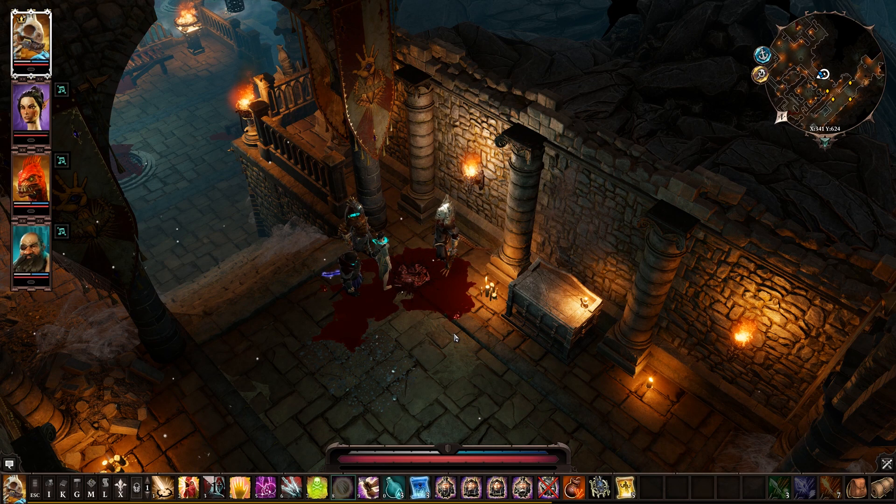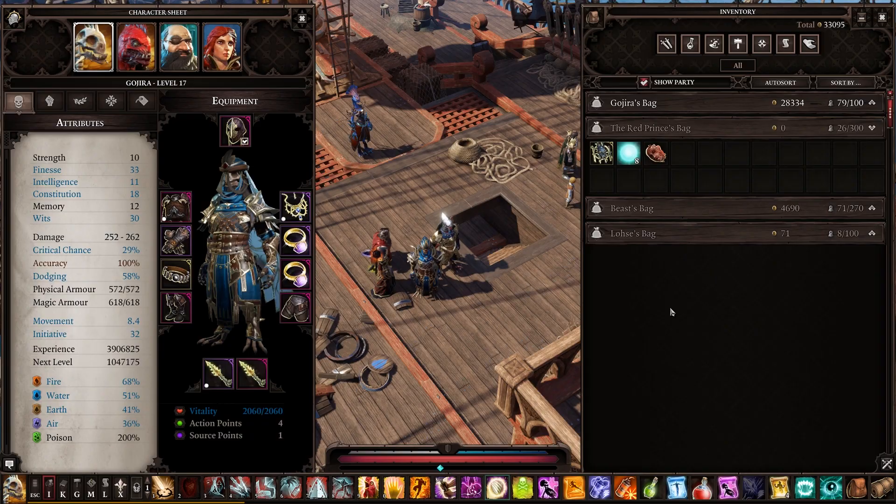So now we're basically almost done with making a mask. But unfortunately you need an item called the source orb, which you cannot get until act two. Now we have all the components that we need. Although we are in act two — keep in mind that the only place I've been able to find source orbs is in act two.